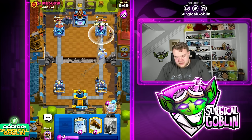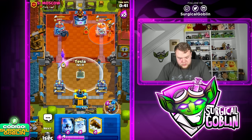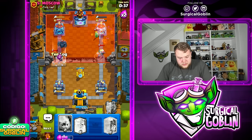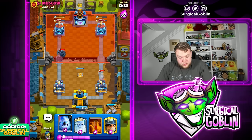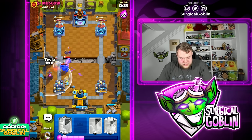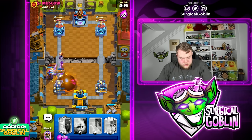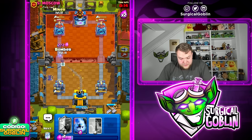I want to switch lanes — Ice Column on the right side, Miner plus Poison, and Bomber toward the left. Tesla on defense as he drops Bandit. Log to damage the Bandit and kill her. Now we need to be careful with the Pekka. A bomb kills the Tesla — we need another Tesla plus Log on defense just to make sure we don't take too much damage. The Bomber gets a shot on the tower — a lot of damage.